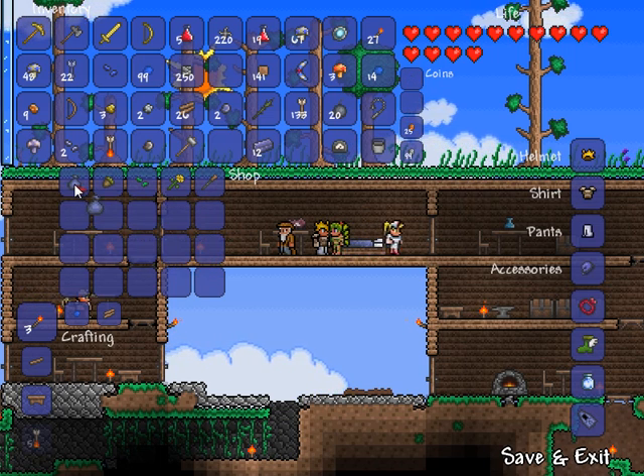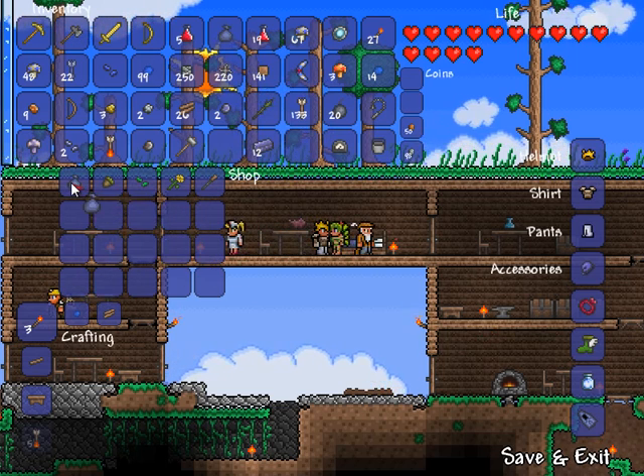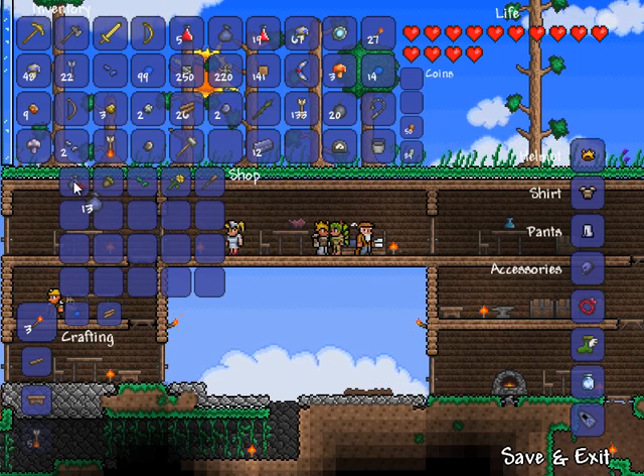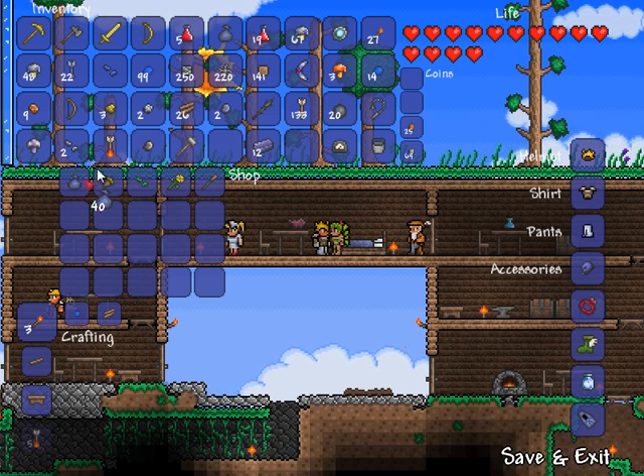On this video, I'm going to go down to the corruption, so I'm going to pick up some of this stuff. I'm not sure how many purification powders I need — let's just take 30. Because when I go to the corruption, I want to break shadow orbs.